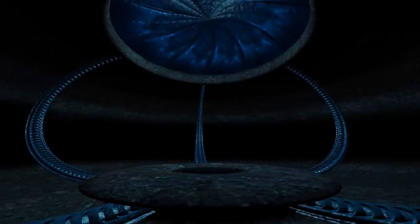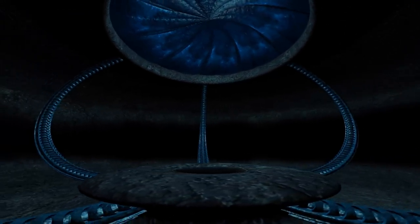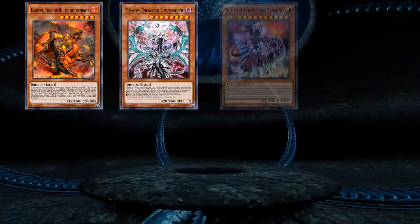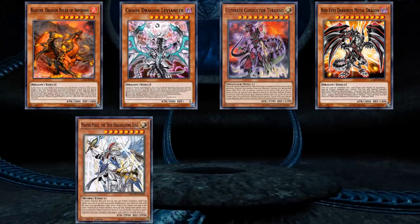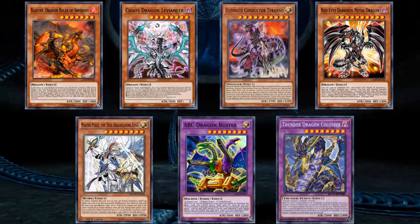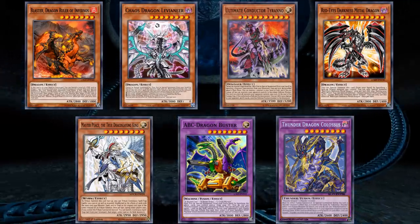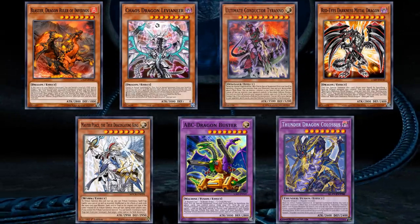Alright, and for the most part that's the list. I do have quite a lengthy internal banned list of cards I won't talk about in videos anymore because I talk about them too much. So for this list I left off the Dragon Rulers, Chaos Dragon Levianeer, Ultimate Conductor Tyranno, Red-Eyes Dark Dragoon, Masterpiece the True Draco Slayer King, ABC Buster Dragon, and Thunder Dragon Colossus. All of these are excellent cards which have banishing costs for some of their effects, but I left them off so that I could make these videos more entertaining and not talk about the same cards over and over.